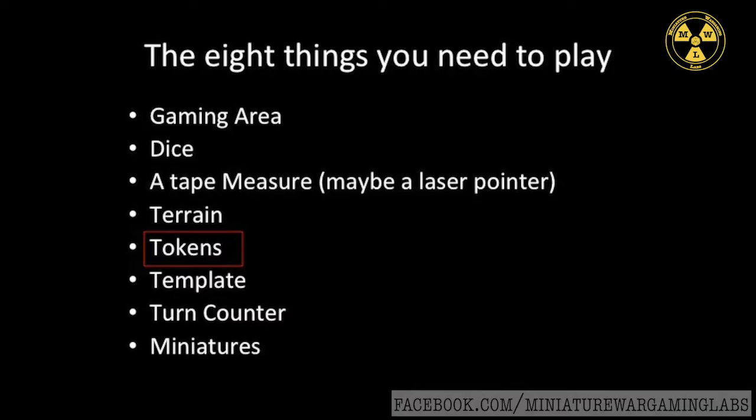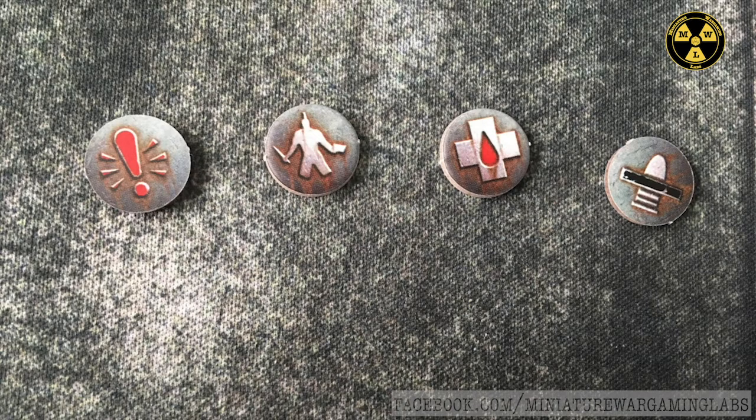Tokens to track a model's game state on the board. You'll need to keep track of activated, alert, pinned, and wounded states, so you'll need four different tokens. You can use anything you want, but we will be going with the Necromunda tokens as we already have them. You should also have a token or other way to make it clear if there is an objective on the table.